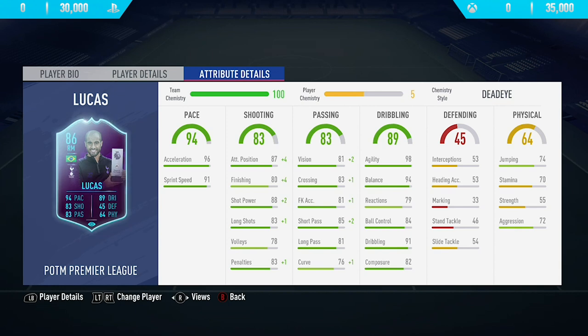Looking at the in-game stats, he's got 96 acceleration, 91 sprint speed, 98 agility, and 94 balance. The stamina isn't the best at 73, but apart from that his stats are very good. He's got 88 shot power and 83 long shots, and once I applied the Deadeye chemistry style to him, it helped improve his passing and shooting even more. So that's been the in-game stats — now let's get into the highlights.